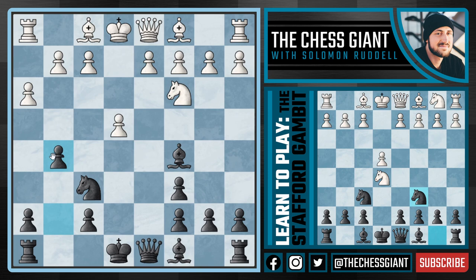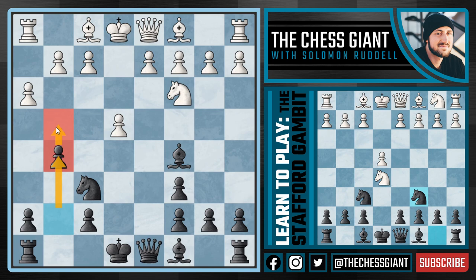What on earth is going on? We are throwing down our Kingside pawns, looking to play G4 very soon, looking to put the pressure on White.